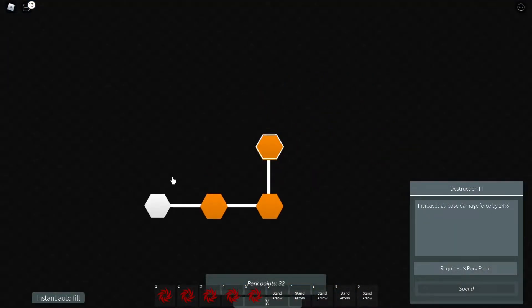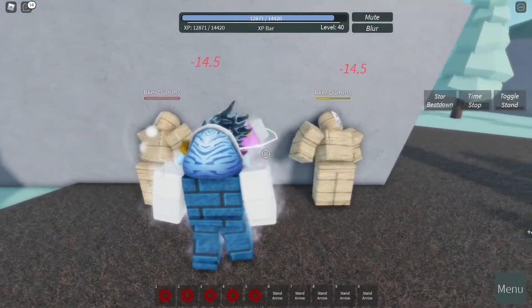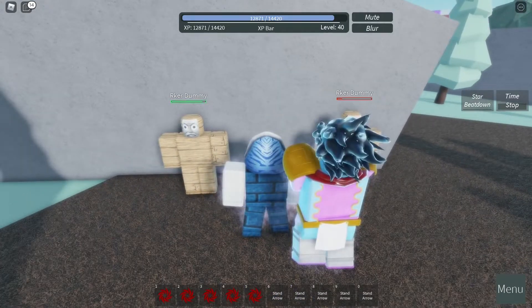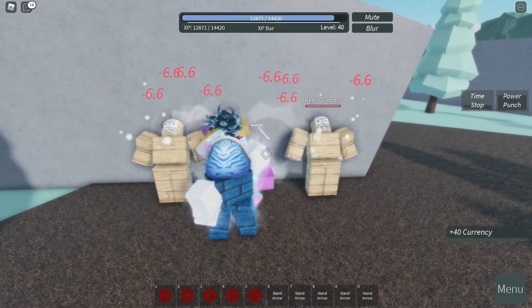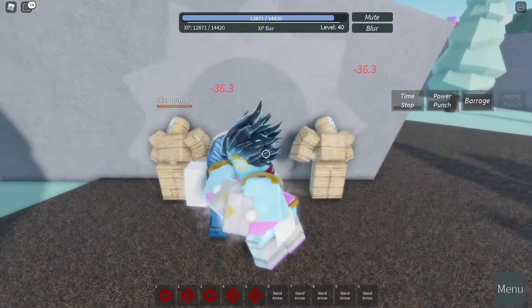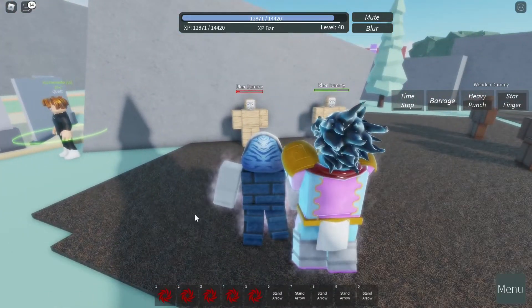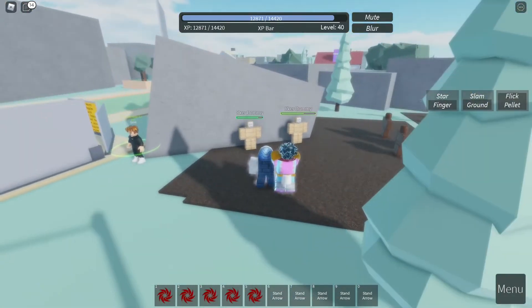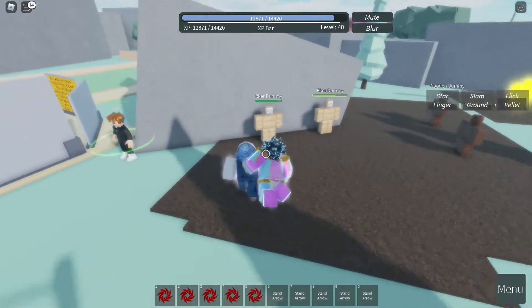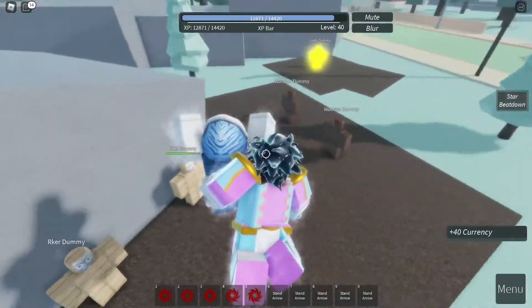The only thing we can do is increase the base damage. So let's go ahead and instant autofill that, and then let's see how much damage this Stand now deals. The left mouse button deals 14 damage with a critical hit of 20. The right mouse button deals 21. Barrage deals 6.6 damage per punch. Heavy Punch deals 36 damage. Star Finger deals 31 damage. Ground Slam deals 31 damage. Pellet Flick deals 38 damage. And then the Star Beatdown deals 21 per hit, 9.9 damage per barrage punch, and the final Heavy Punch deals 54.